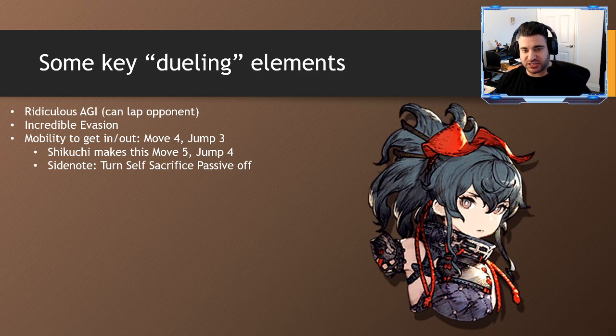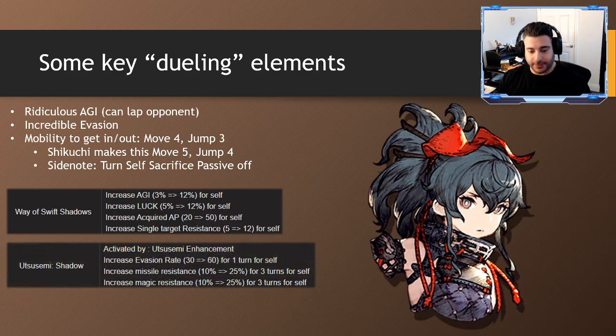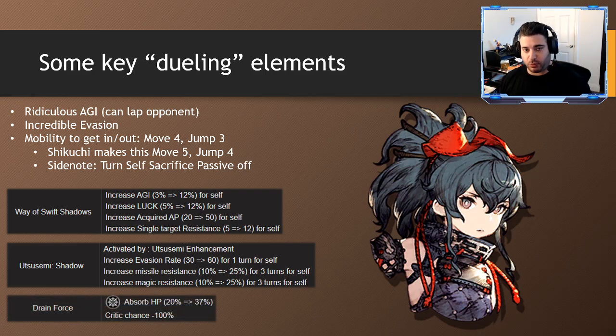Side note: turns off the Sacrifice passive for the build we're going to talk about, as it brings in Drain Force. Drain Force is a critical part of her kit. This x-buff gives her, for a wave, Shadows, the acquired AP, and single target resistance. That single target resistance is huge — it means when you're dueling someone, if they're using single target attacks, she's going to take 12% less damage on any single target attack. Then the Utusemi upgrade increases missile and magic resistance by 25 to self.